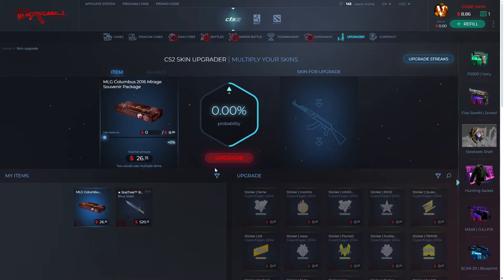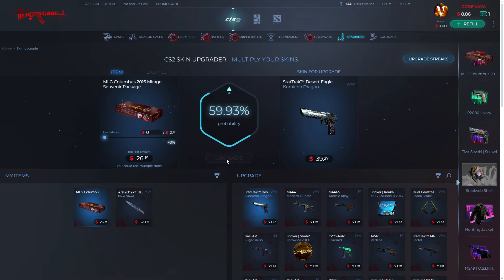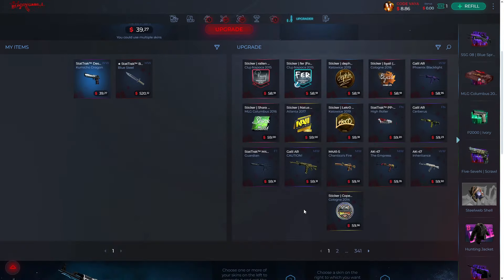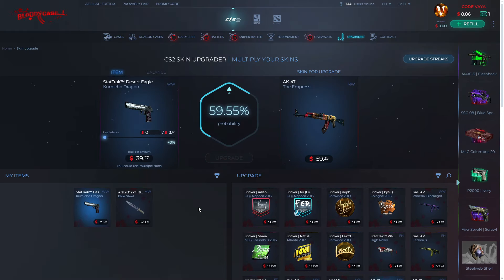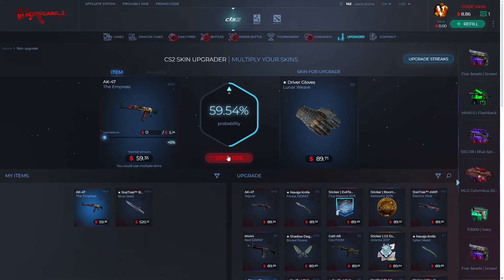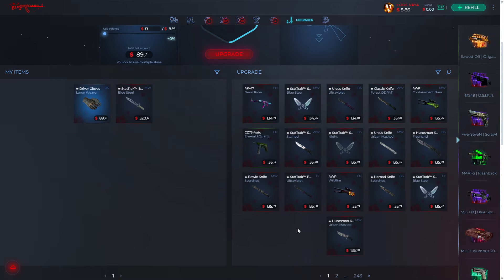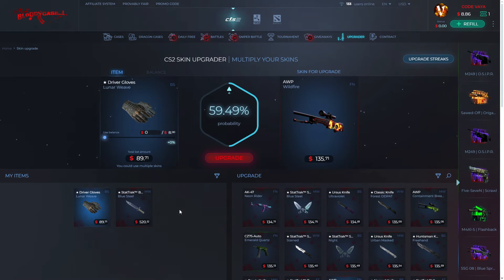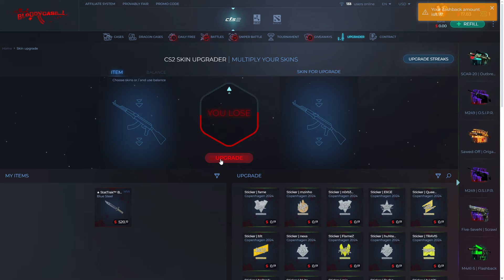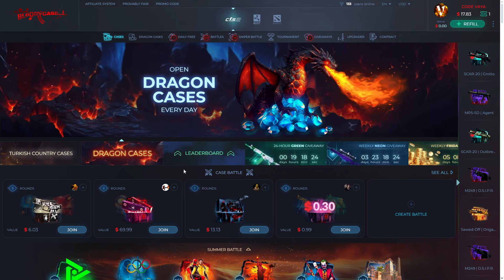These items aren't too expensive, but okay — Commercial Dragon, let's see. Nice! One more time — the Empress, come on! I got that one too. I'm gonna upgrade again — at least when I go for a glove. I know I'm going to get this one — yes! Should we do one more? Okay, one last time for the AWP Wildfire. We lost it — even what we got. But that wasn't so bad, that was a fun video!